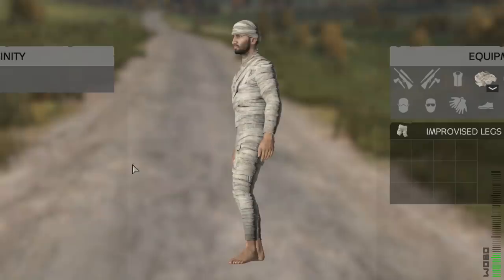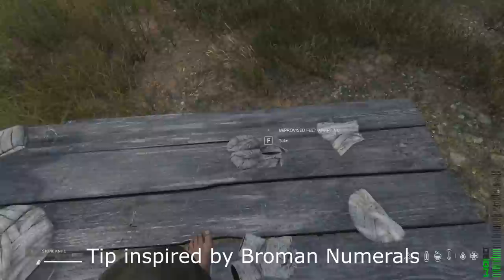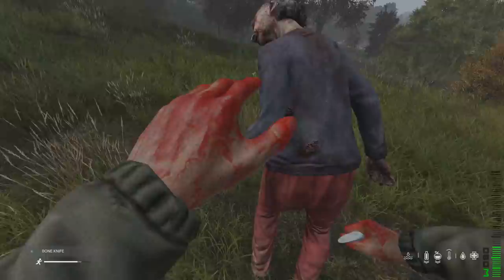Six pieces can be crafted with just rags, but these clothes offer very little storage space, low durability, and don't protect you much from the cold. However, the glove wraps protect you exactly the same way that gloves do against bloody hands and bleeds, and the foot wraps work exactly like shoes do. All six pieces can be repaired with rags or the white sewing kit, but only the top and pants can be deconstructed back into rags. The foot wraps are the quietest shoes in the game and will allow you to crouch sprint near infected on most surfaces, and will be difficult for other players to hear you too.